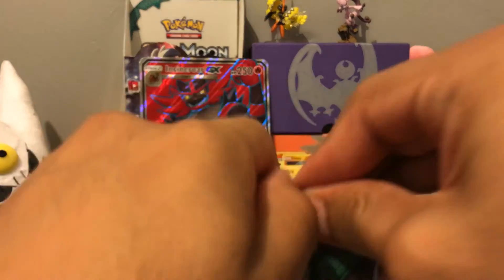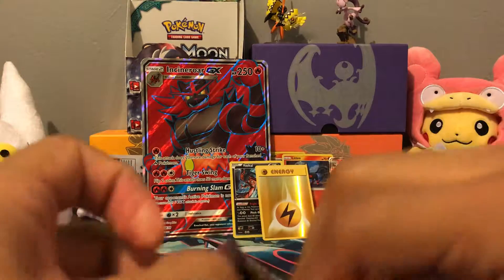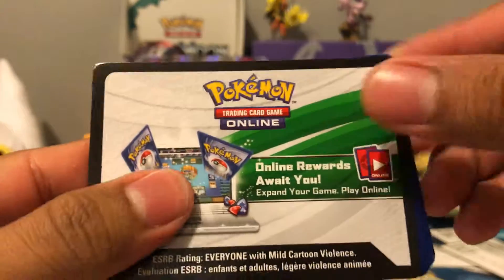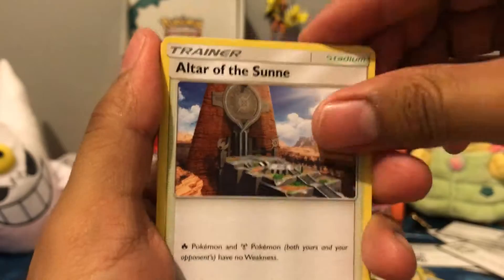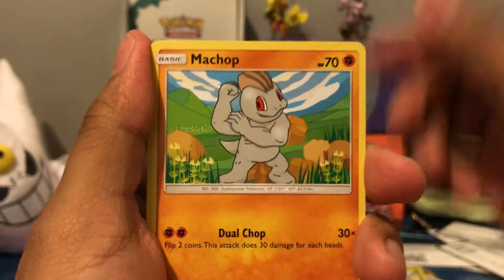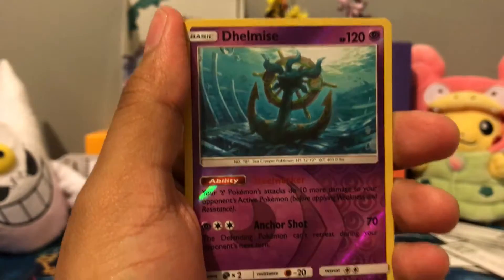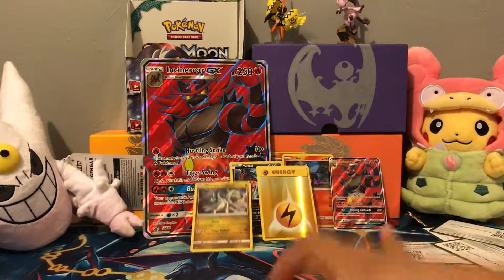Now for the two Guardians Rising packs. So far just a Holo Rayquaza of Elto. But this tells us we got something in it, so let's hope for something crazy. We got a Psychic Energy, Altar of the Sun, Matang, Hakamo-o, Rock Ruff, Machop, Shrubbish, Delibird, Jangmo-o. We got a Reverse Dhelmise, and that's a Rare. And we got a Holo Rare Drampa.